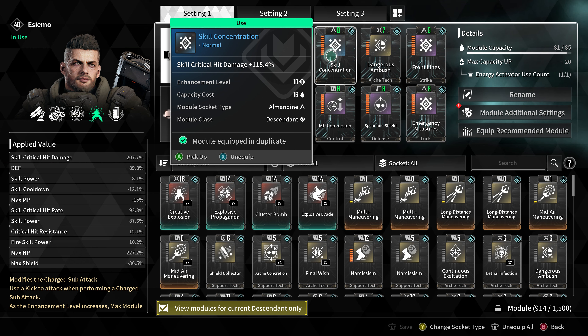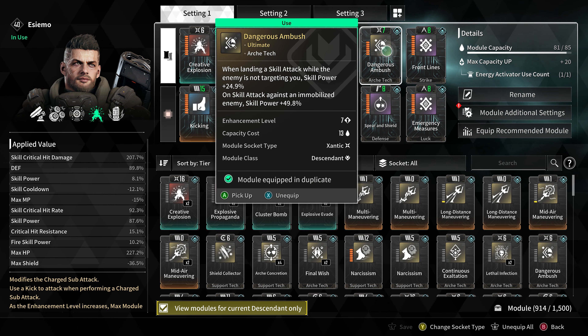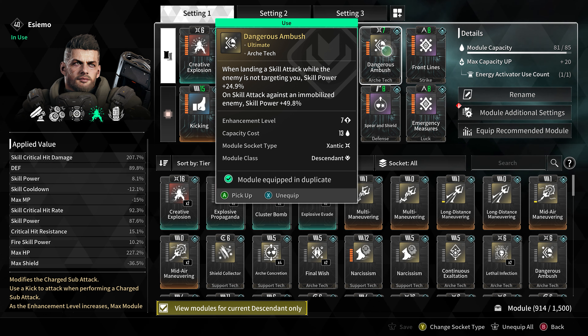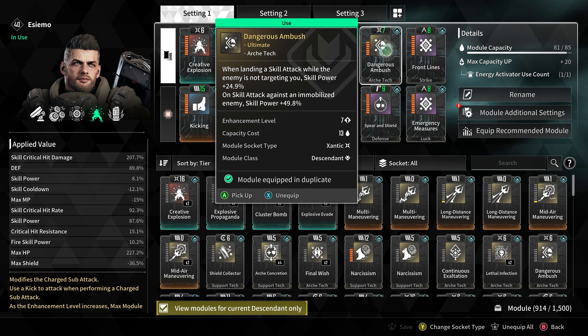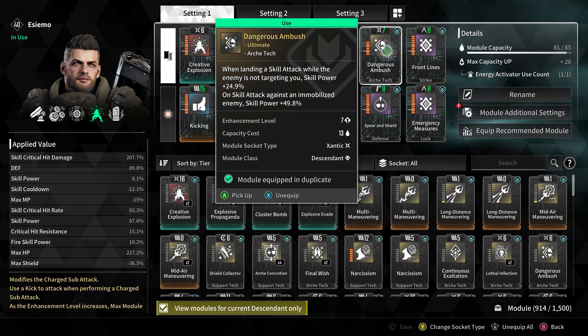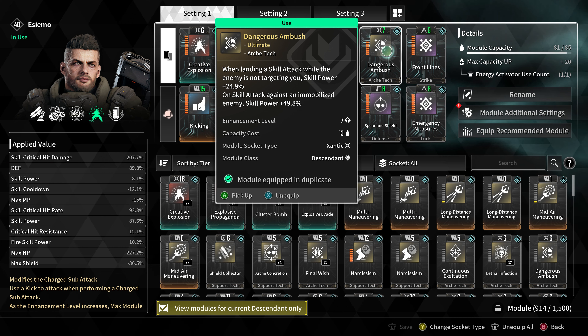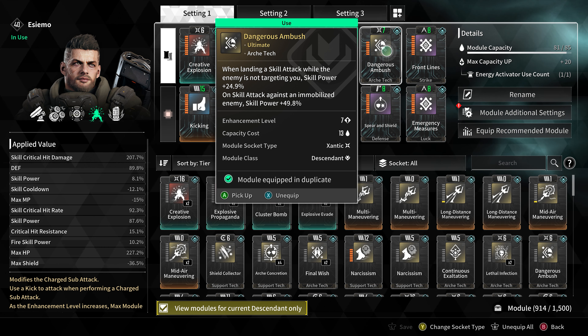Now we get to our first and only ultimate module: Dangerous Ambush. When landing a skill attack while the enemy is not targeting you, our skill power is increased by 24.9%. And if the enemy is immobilized when we attack, our skill power is further increased by 49.8%.